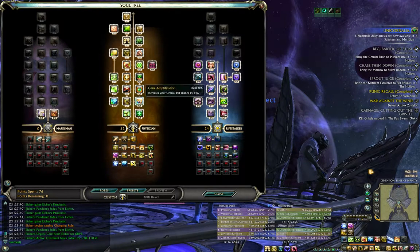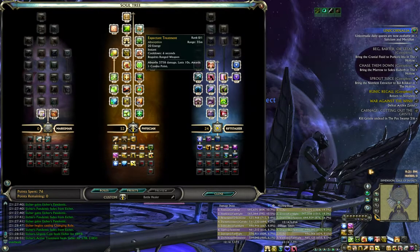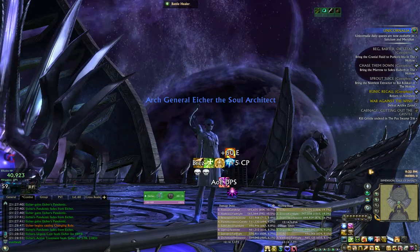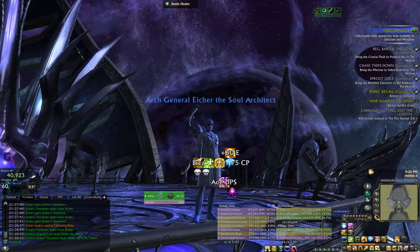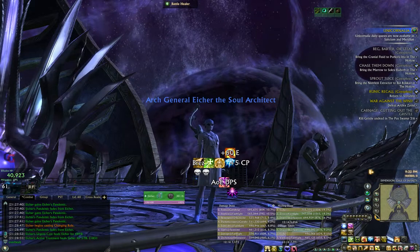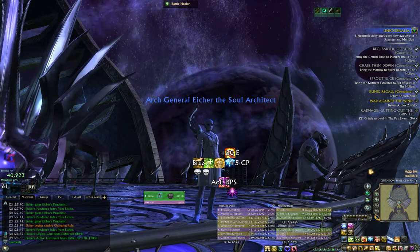52 points into Physician. I skipped the 5% crit, the cleanse-into-heal for minimal amounts, and Expectant Treatment — which is one combo point generating absorb on a 6-second cooldown; not really beneficial. I've never seen a good time to use it. I manage my battle res, biofeedback, emergency response, all at 5 combo points. Really the only time I use the 5 combo points cooldown is for burst healing.